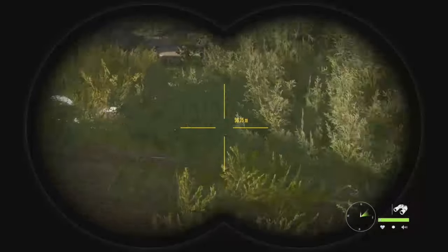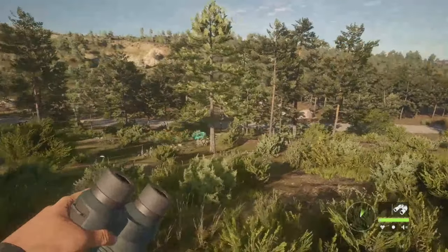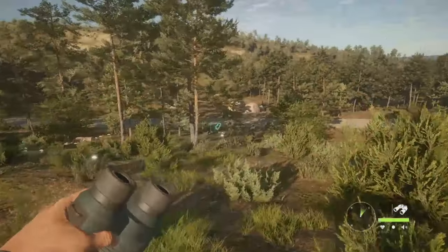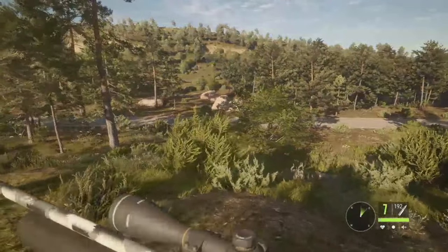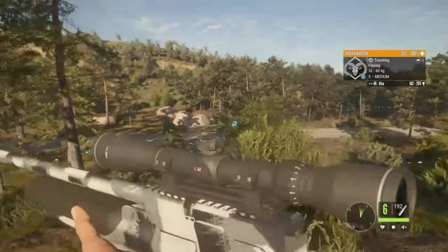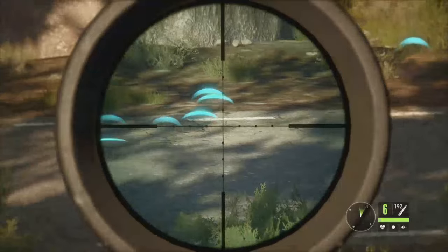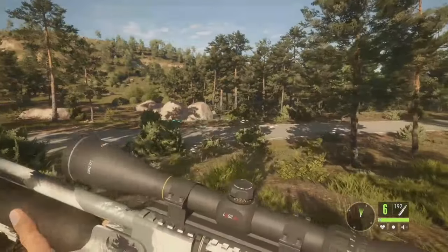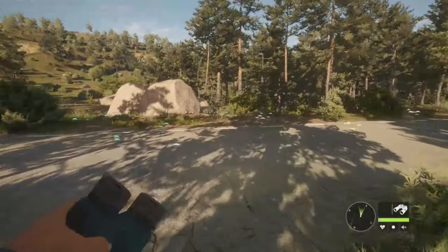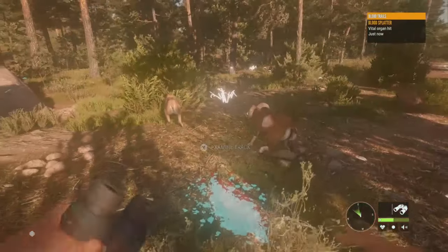This did not turn out how I wanted. There's our level 5 — his estimate is 182 to 205. He went alert and started fleeing almost immediately before I could even start talking about him. He's about 50 meters out right now. I decide to take the running shot — and we hit him. He's dropping, 50 to 75 meters out. Did we get vitals? Yes, we did get vitals. That just did not go the way I planned at all.